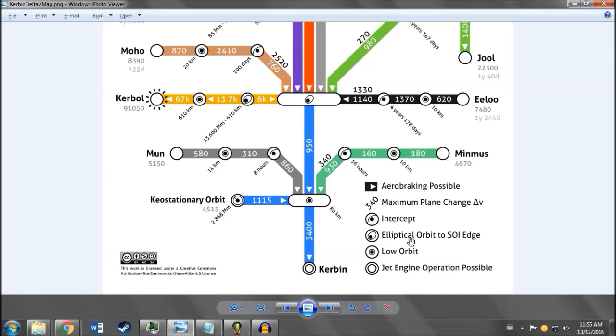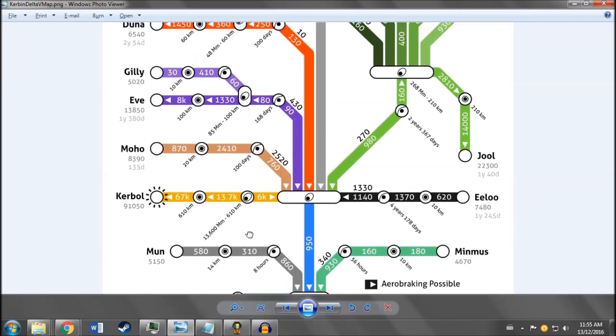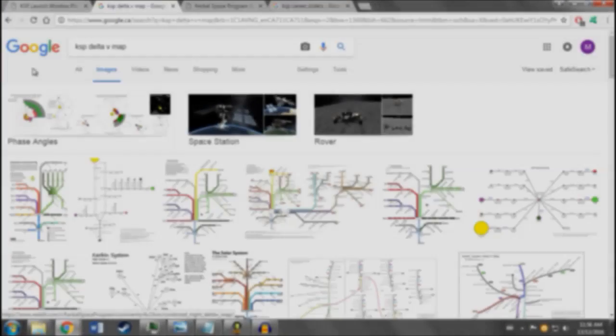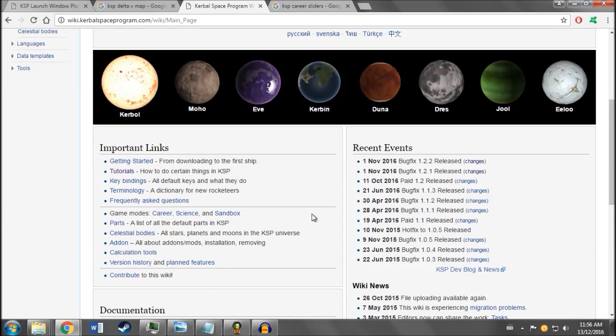And then if you follow the branch right, for example, you have the acceleration needed to get on the same level as one of the moons of Kerbin — to get in the same orbit, the same plane. Then you have the acceleration needed to reach Minmus, and then the acceleration needed to slow down and get into orbit of Minmus without being ejected back. And the final number is the acceleration you need to go from orbit, slow down, and land safely. You can easily find a map like this on Google — just type 'Kerbal Space Program delta-v map' and you'll find a picture like this. Just make sure it's up to date, as significant changes to Kerbal Space Program may change the values.